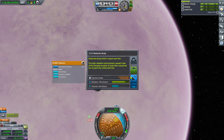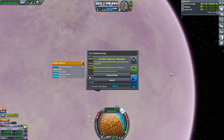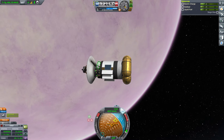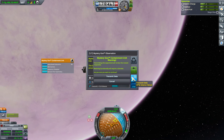Low over EVE: conduct material study — 45 science just to transmit it back, so it's worth it. And we got the 'science from space around EVE' contract. Observe mystery goo and we'll transmit that.